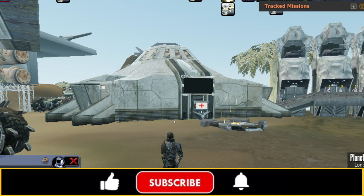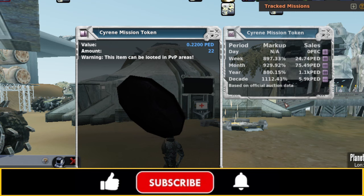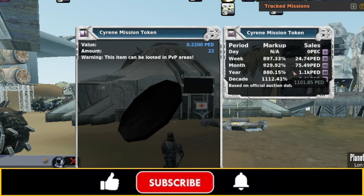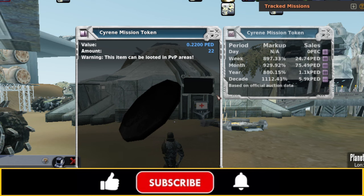I will put the link to the sirenedream.org daily missions page in the description so you can see all the turn-in missions. Now let's take a look at these Siren mission tokens and their markup — about 900% markup. Notice that they're worth one peck apiece, so very, very low TT value. But look at the demand: 24.74 ped of demand this week alone, 75.49 ped worth of demand this month alone. Pretty stable demand and pretty stable markup — right at about 900%. That's pretty reliable markup.